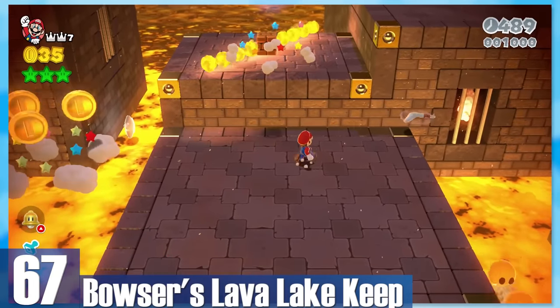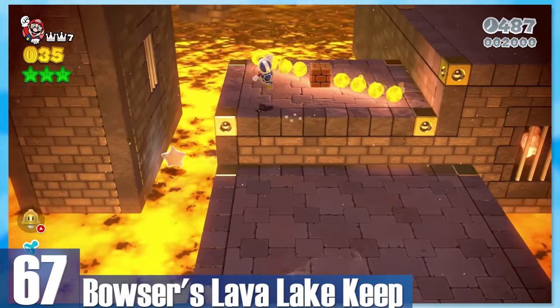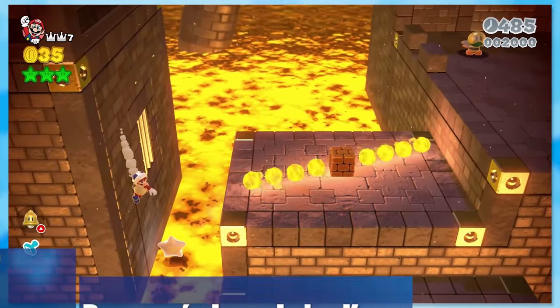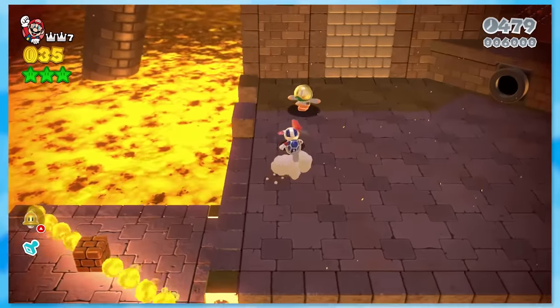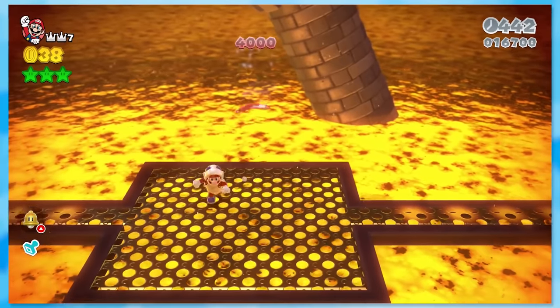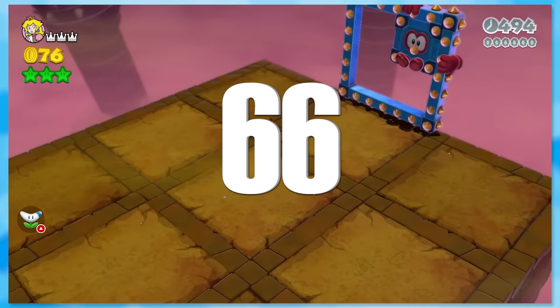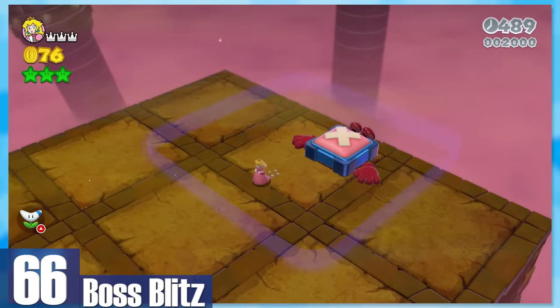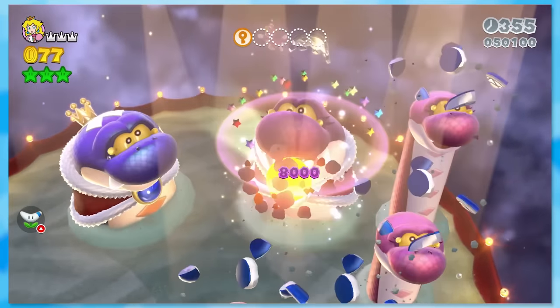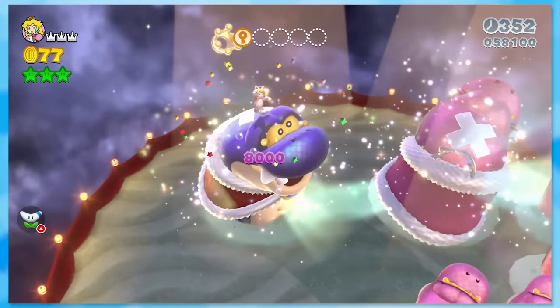67: Bowser's Lava Lake Keep — one of the most involved Bowser levels. It's like the developers were having a bad day and decided to put the green stars in hard spots. And you know what? I really like that — it's nice to be stimulated every once in a while. 66: Boss Blitz. You'll fight all the different bosses in one big marathon. I appreciate the strict timer as it forces you to play well and adds a sense of excitement.